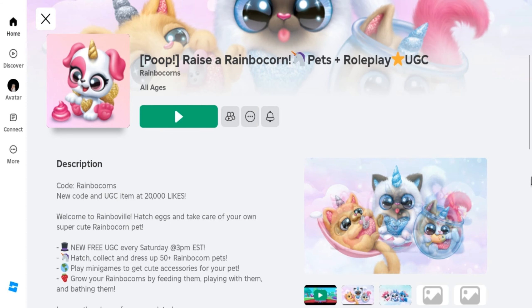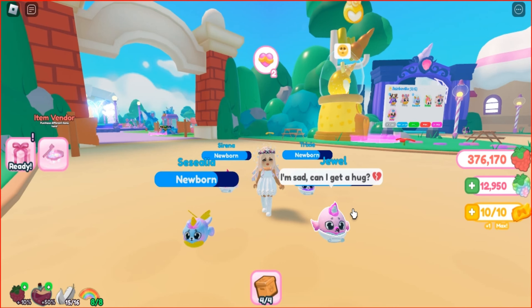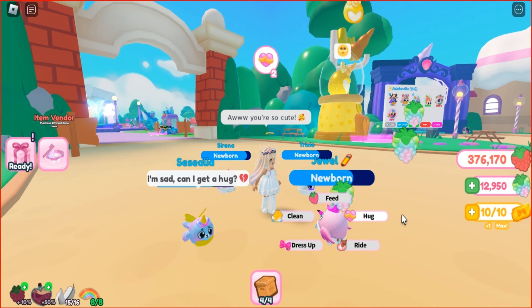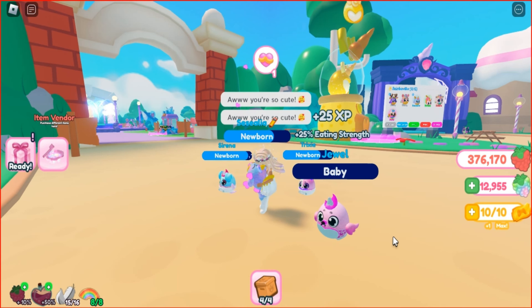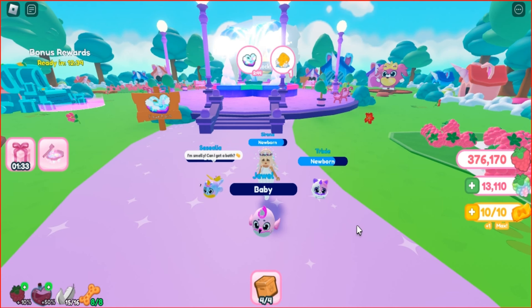Join this game called Raise a Rainbow Corn — I'll leave the link below in the description if you're interested. If you want to have the pretty blonde ponytail hair, you need to age up 16 pets to post teen. If you don't have pets, hatch them and take care of them by fulfilling their wishes — feed, bathe, and hug them. Pets especially grow in the fountain, so wait until they want to play there.